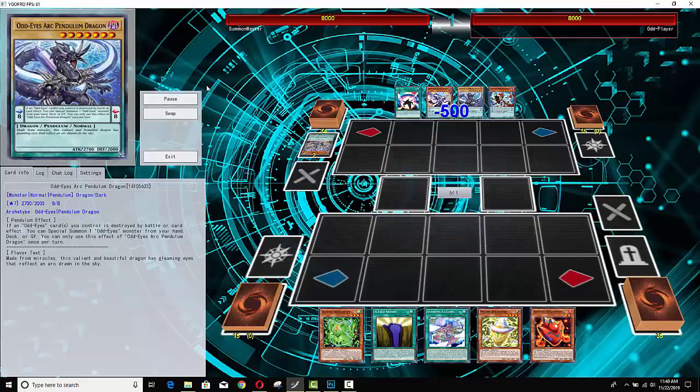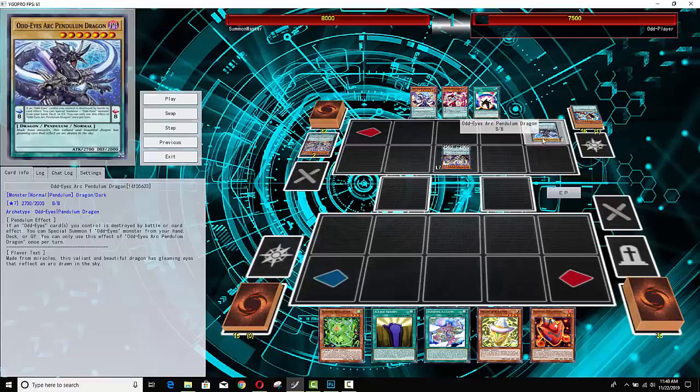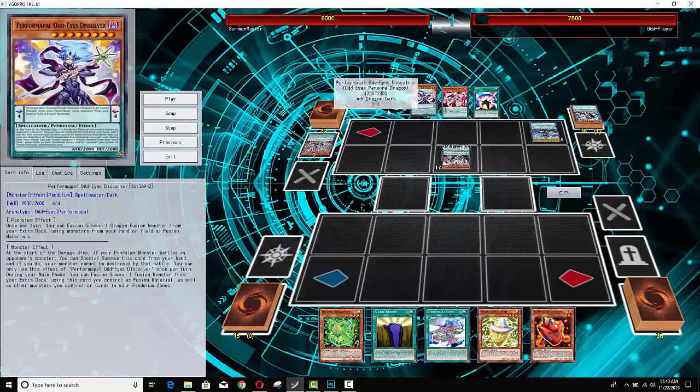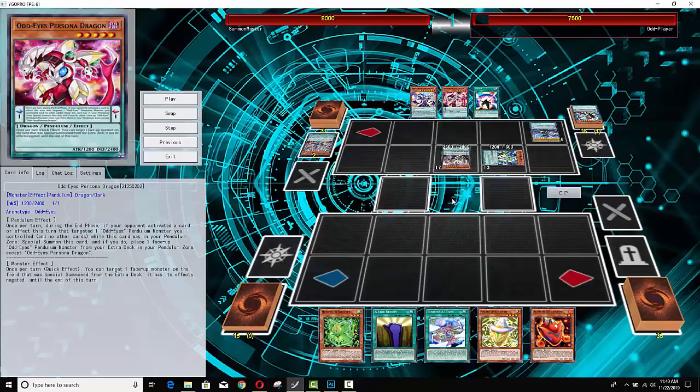I thought he'd be able to do some stuff here, but he's oddly not going to use Sky Iris. The original Pendulum Dragon is going to trigger the Art Dragon. I thought it was bizarre that he did not go for Persona Dragon — maybe he already searched his only copy, but no, he plays another copy. If you guys don't know, Persona Dragon can negate any monster that was special summoned from the extra deck. That's how you would stop something like Dark Templar or a Sky Striker Kagari. It's just a good card in general, plus it has 2,400 defense, but he didn't go for that play. I don't know. I thought it was a little weird.